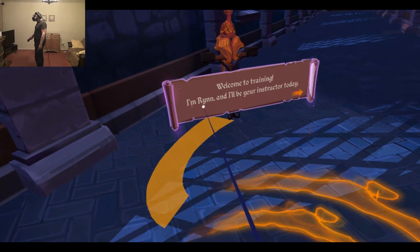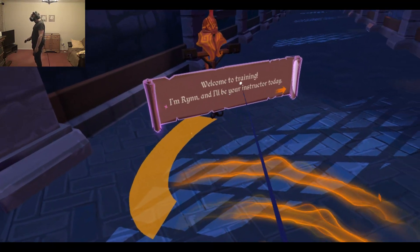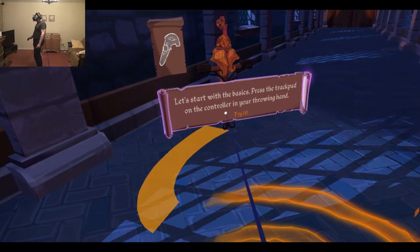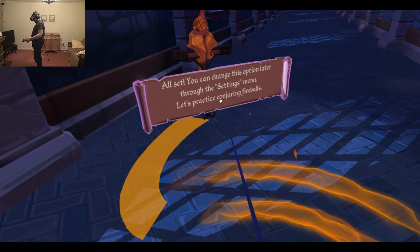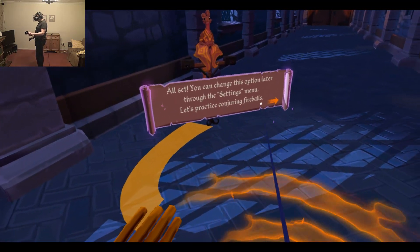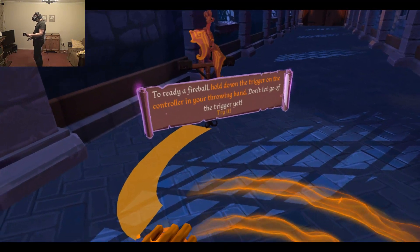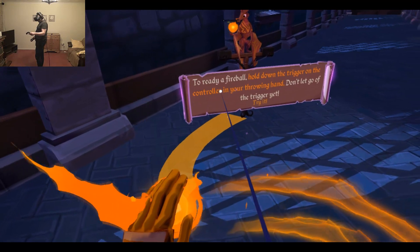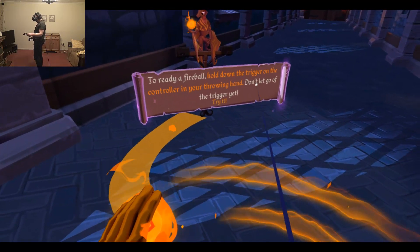Welcome to training, I'm Run Run and I'll be your instructor today. Let's start with the base — press the trackpad on the controller to your throwing hand. All set, and you can change this option later through the settings menu. Ready a fireball: hold down the trigger on the controller in your throwing hand.